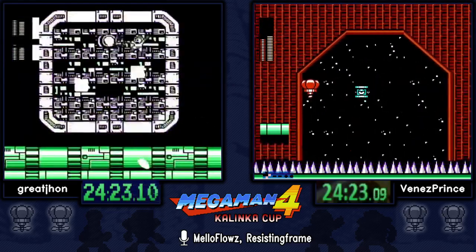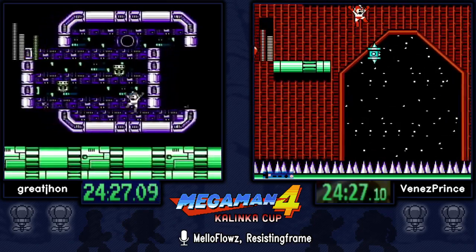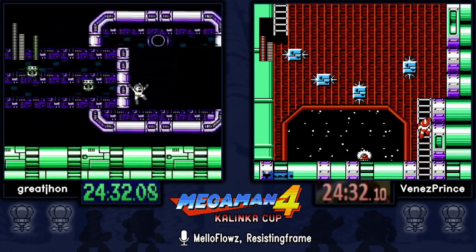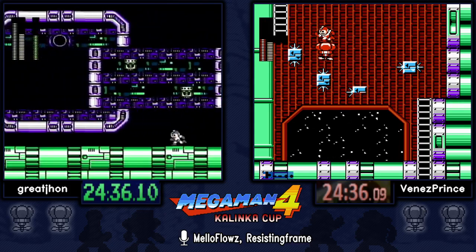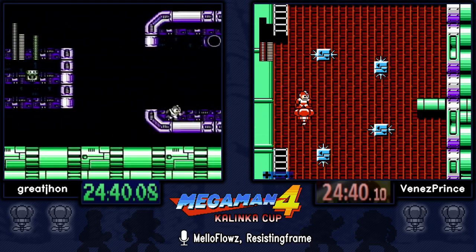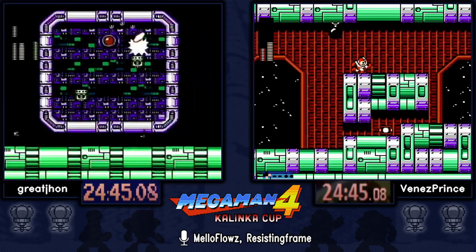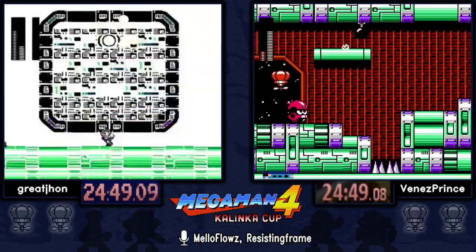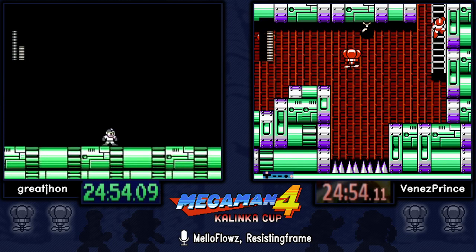This boss is another heavy RNG part — the Square Machine can run past the screen up to three times before its hitbox is available for damage. Great John got what looks like a two-three pattern. He managed to do the two-cycle fight, which is still pretty good.